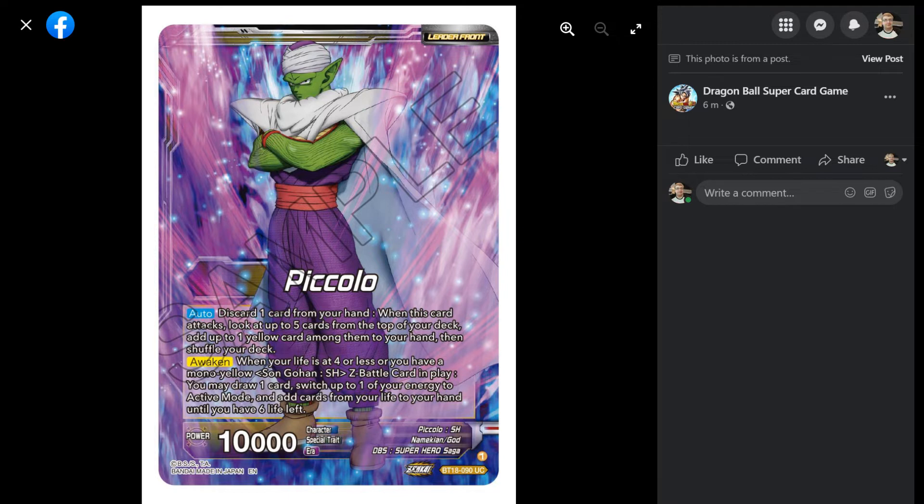So he's a superhero, he's Piccolo — a Namekian god from the DBS Superhero Saga. Discard one card from your hand when this card attacks. Look up to five cards on the top of your deck, add one yellow card among them to your hand, and put the rest back in your deck. Pretty consistent — just add a card to your hand. It reminds me a lot of Cell Surge, because you look at the top five, add a card to hand, but here you need to discard first.